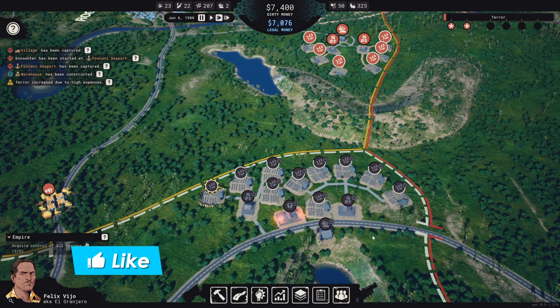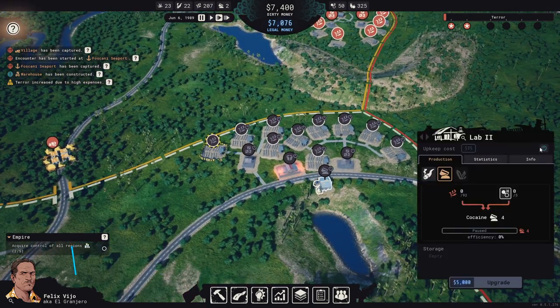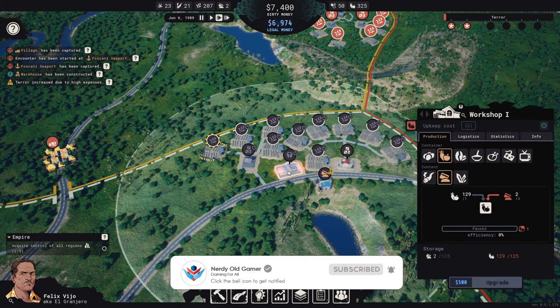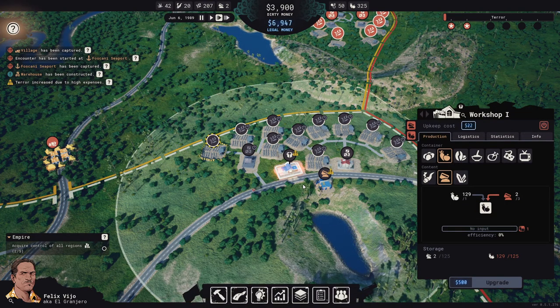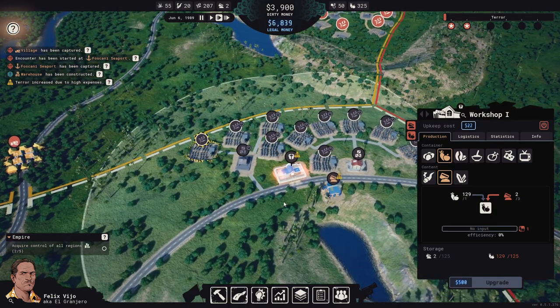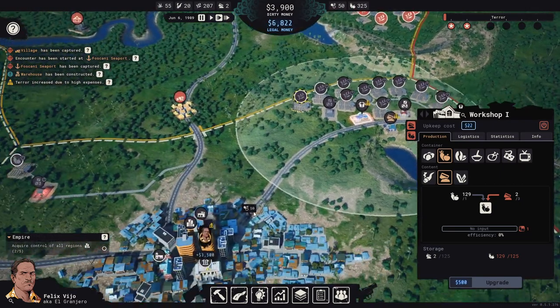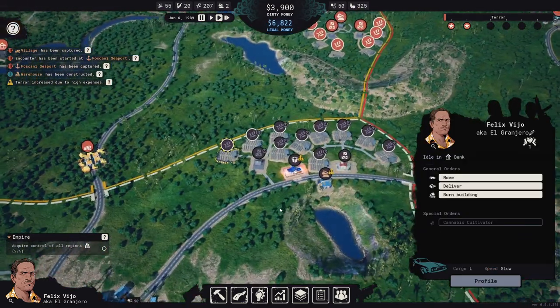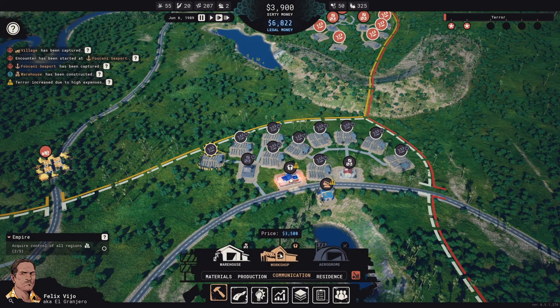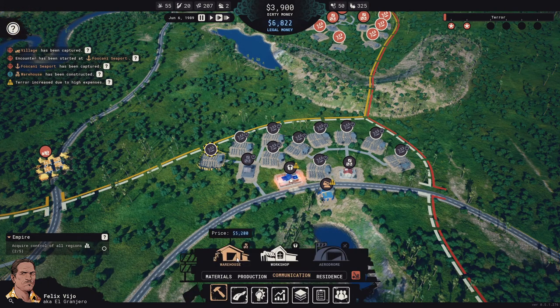But it's all the buildings, so that's nice. Let's turn on our lab and turn on our warehouse. The workshop actually has too much — we'll build another warehouse.